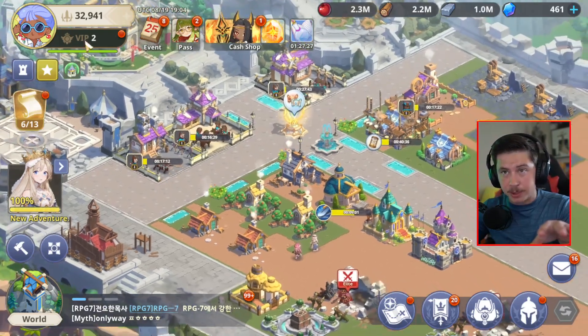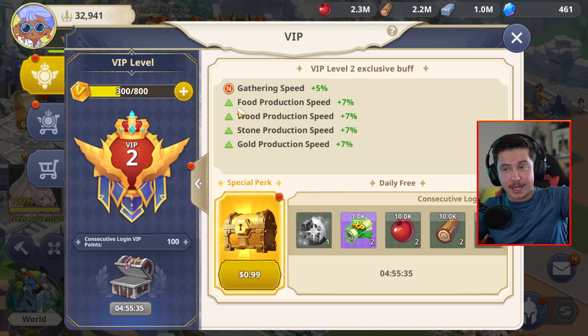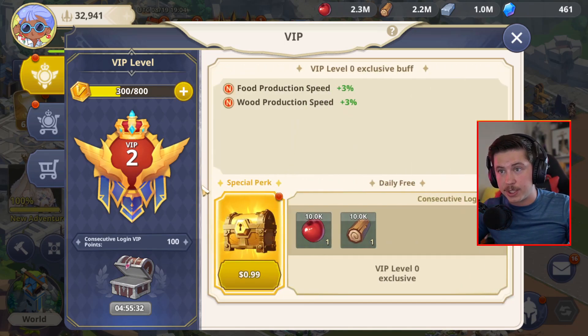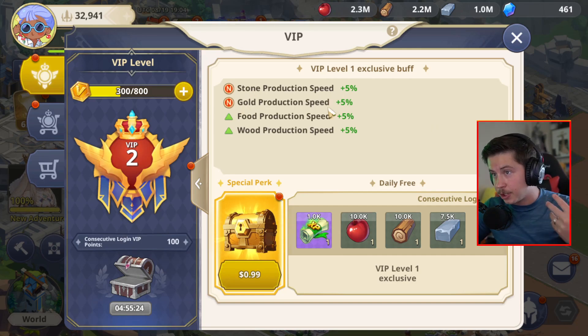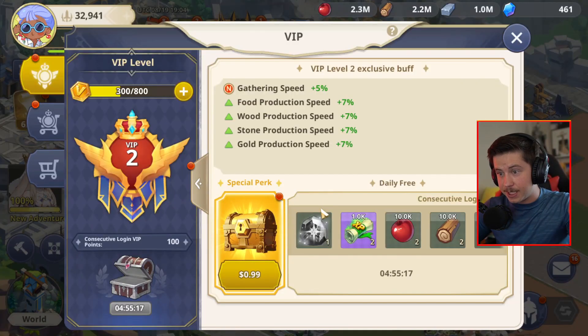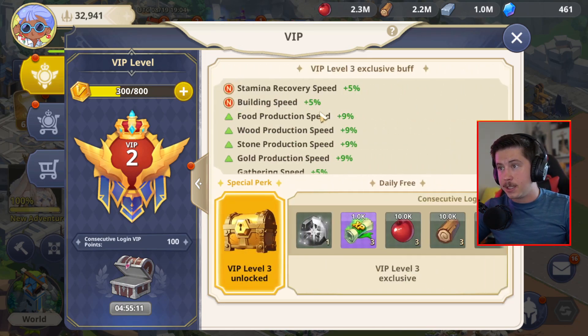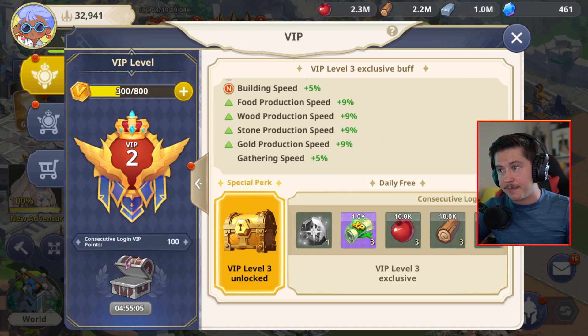The absolute best place to use gems early on is the VIP button in the top left. You want to use your gems to get your VIP level as high as you can as early as you can, because you get all sorts of special perks. Just by getting to level one, you're already getting stone production up, gold production up, and all sorts of other production bonuses — and you get these rewards every single day just for logging on. VIP level two gives gathering speed; level three adds stamina recovery speed and building speed; and more and more free items every single day.